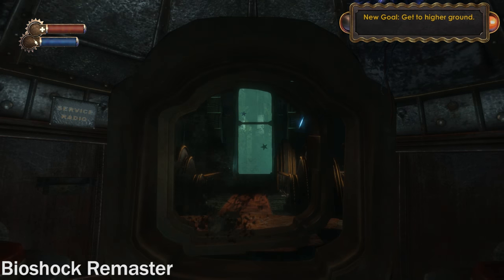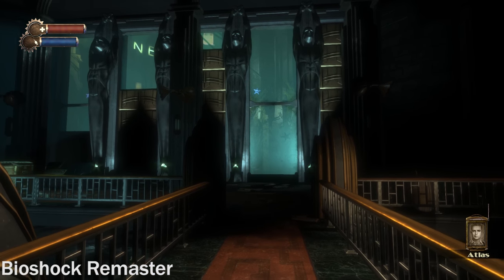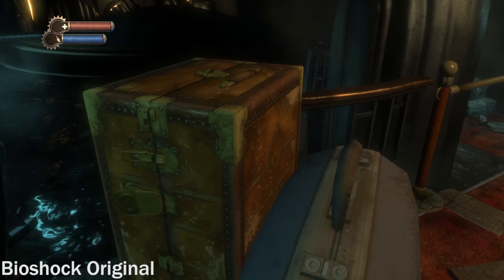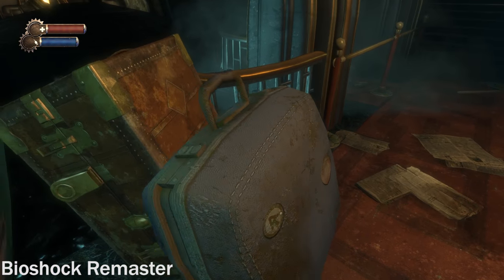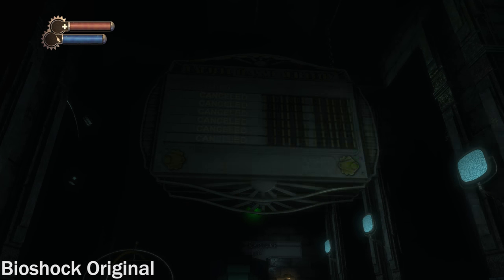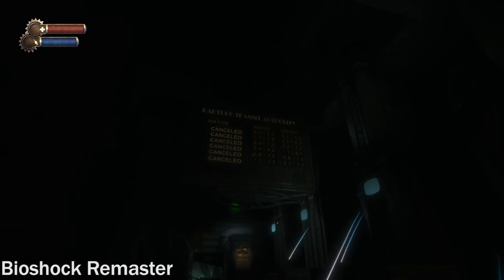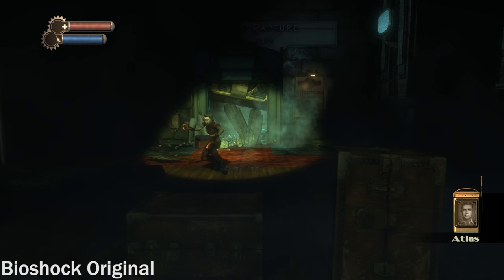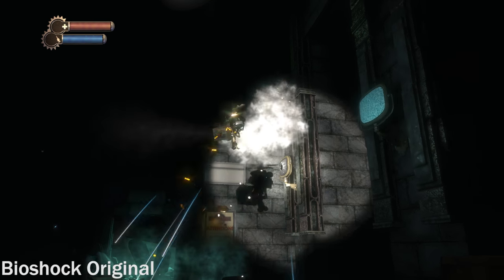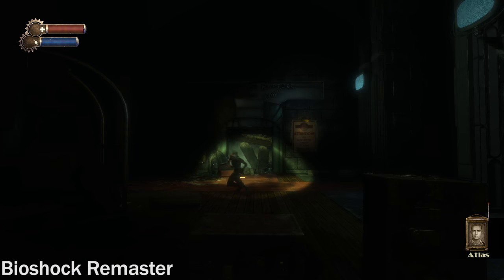One weird thing that the PC version of Bioshock had was when you bumped into objects or when you killed an enemy it had a weird almost like a dropped frame. I believe that was because the game was originally designed for consoles and was tied to 30 frames a second, and those animations were also kind of tied to that frame rate. So when you tried to play the PC version at 60 frames a second it was still held to that weird frame rate — that's why it causes some weird animation.